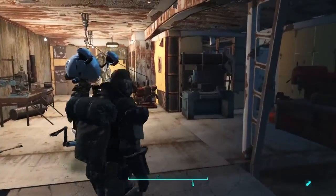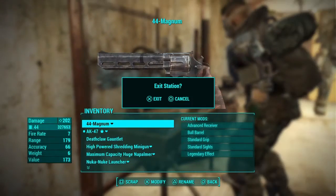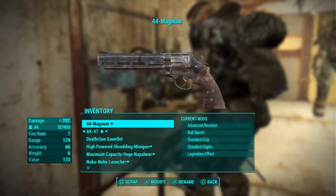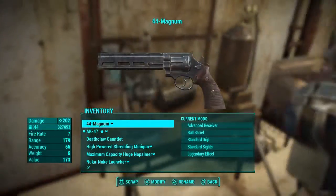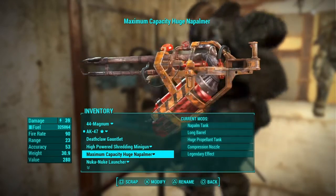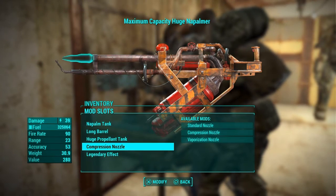The next step is getting the materials you need and getting the weapon I'm doing this with. It might not even have to be this weapon, but this is what I chose. You're also going to need the skills to unlock the weapons workbench. Once you have that, go into the weapons workbench and get the flamer.